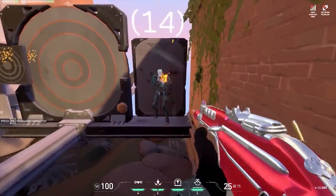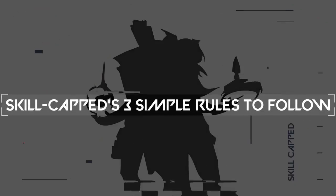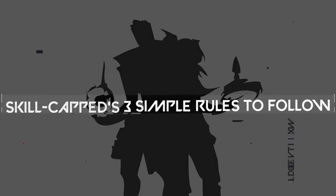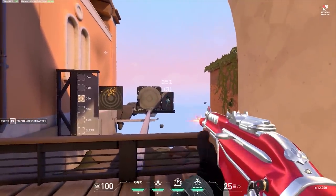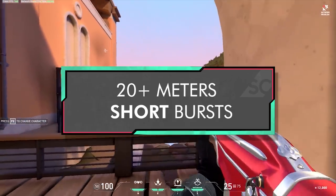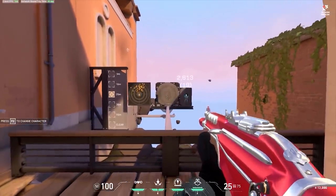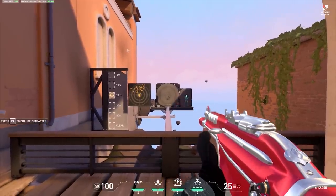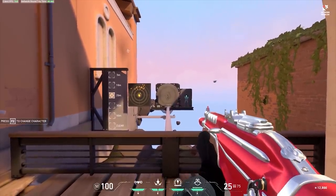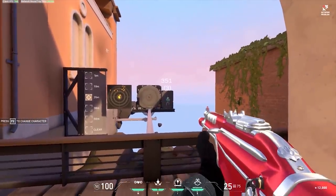After researching how all the top pros play, we've come up with three simple rules. First, when you're at a long distance of 20 meters or further, you want to do one to three bullet bursts. It isn't until the fourth bullet that guns truly start to recoil upwards. By shooting these one-to-three bullet bursts, you can let your gun accuracy reset so that your following burst is also accurate.